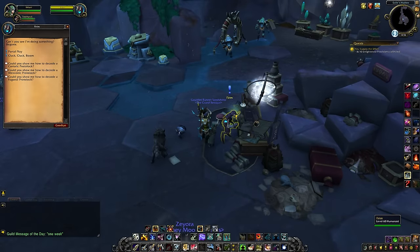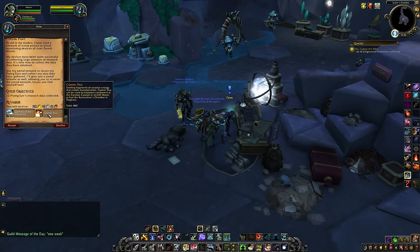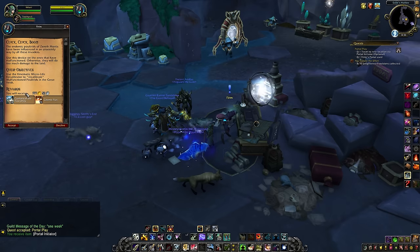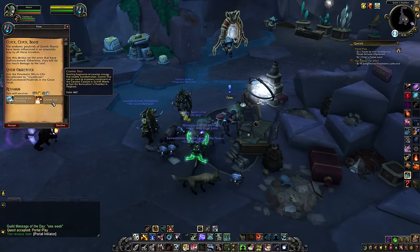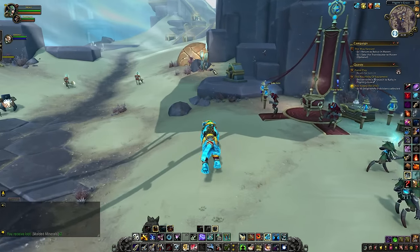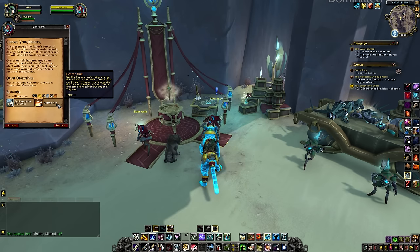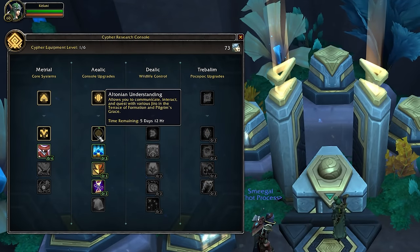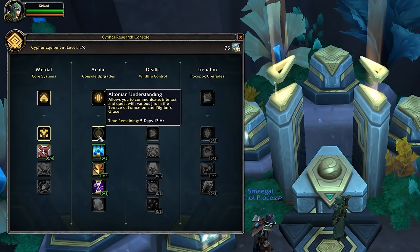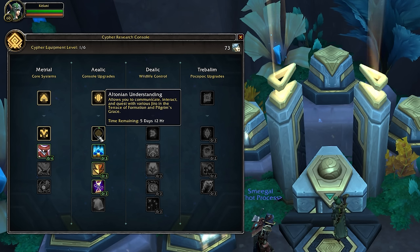Then we come to daily quests, which are basically the same thing as world quests except you have to go pick them up and hand them in, and they give you less rep, so they're generally going to take longer and reward less. If you have to choose between world quests and daily quests, get the world quests done first. Obviously, if you want to max rep gains, you'll need to do both every single day. A daily quest will reward you with 75 reputation, and there should be two to pick up and complete every day. There is also a point in the Cypher system — after you research Altonian Understanding, you have a third daily to knock out each day, which means more rep.